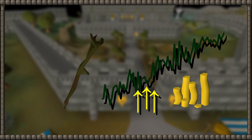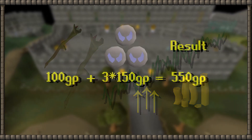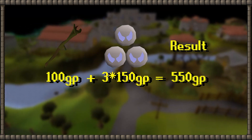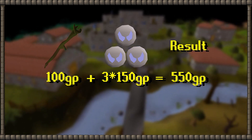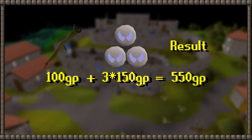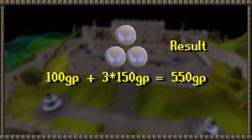So I would conclude that my estimation for the mud staff's price should be correct. If the mud battle staff hits a value of 1 million GP, it would add a cost of 100 coins per cast to the spell. Adding that to the cost of 3 soul runes, the result would be 550 GP per cast — though this estimation includes no price changes for soul runes, which in my estimation should rise in price as well.